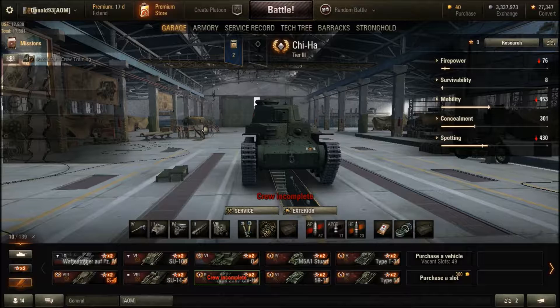I will be doing a quick tank review for the Chinese tier 3 light tank, the Chi-Ha. For all intents and purposes, this vehicle plays just like the Japanese tier 3 medium tank, which is the same Chi-Ha. The only difference between this and the Japanese tank version is the Chinese one is a light tank compared to a medium for the Japanese. So let's get into the vehicle stats themselves.